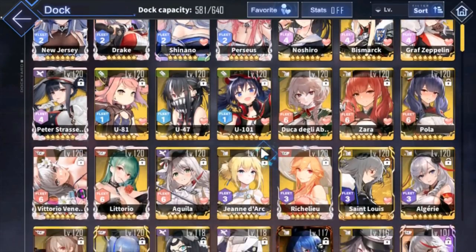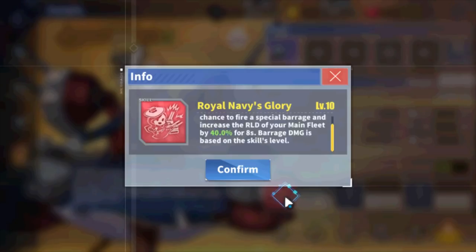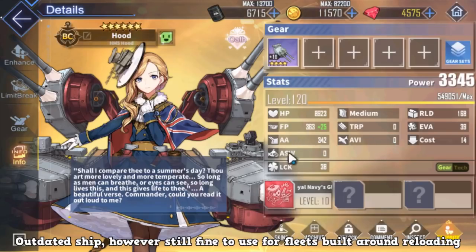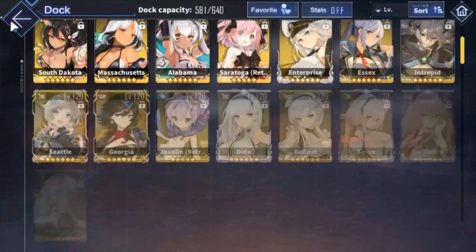Next we have Hood. She's one of the oldest ships in the game and very outdated, but she does have a reload buff that increases reload by 40% for 8 seconds. Nowadays that's not crazy, and her barrage does low damage with very low firepower and no steroids. But if you want a pure reload buff ship, she is a go-to option.